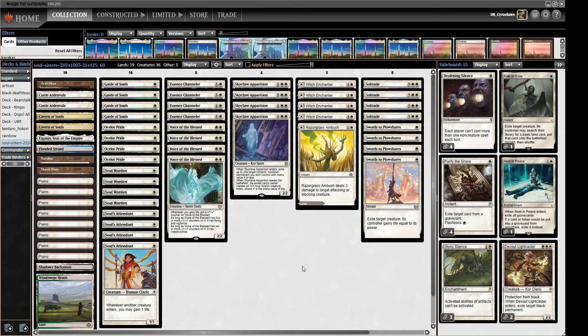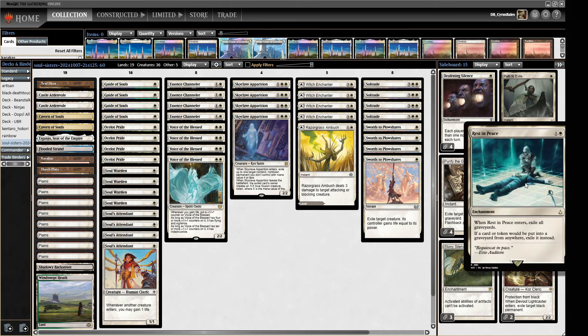Basically our deck should be very good at the fairer matchups. We're going to be doing a whole bunch of jamming the ball with creatures, gaining life, being able to win in combat with some of our big things - that's what we found last time. We're killing creatures and stuff like that. Where we come a little bit unstuck is going to be the combo matchups, which takes us to the sideboard. Four Deafening Silence and three Stony Silence - we are really trying to silence our opponents in the board because it's a bit difficult for us.